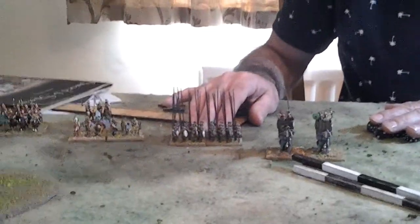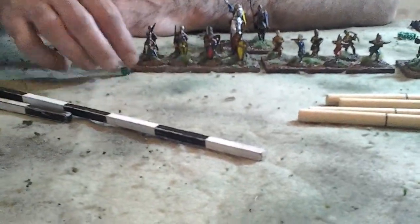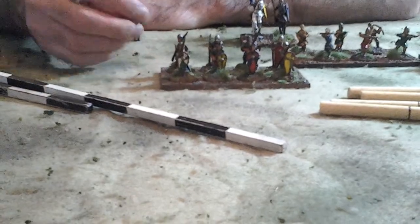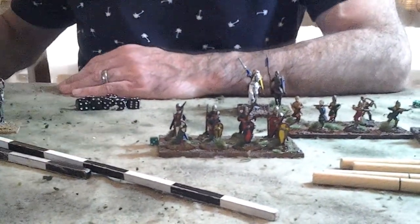We also need a way of marking hits on the units. The units will take hits, which is effectively a measure of the losses, the morale, the lack of cohesion, as well as actual casualties on the unit. We could use small dice beside a unit — so for example, if this unit of spearmen takes a hit, I could put a die showing one next to the unit.